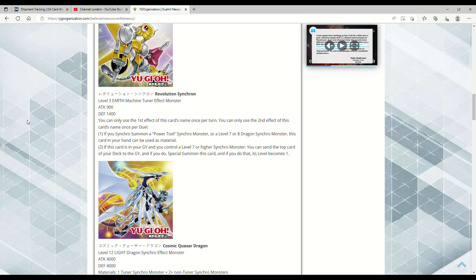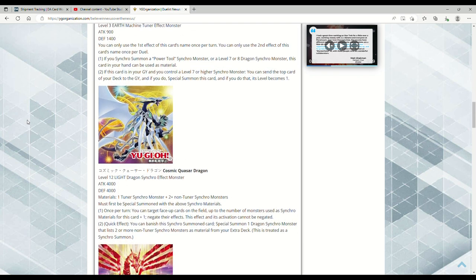If this card is in your graveyard and you control a Level 7 or higher synchro monster, you can send the top card of your deck to the grave, and if you do, special summon this card, and its level becomes one. Level modulation to help you climb into the big bad boy — Cosmic Quasar Dragon.